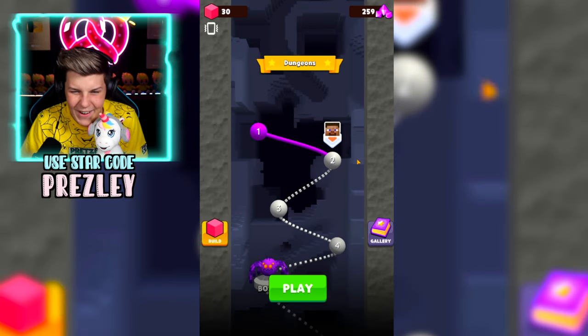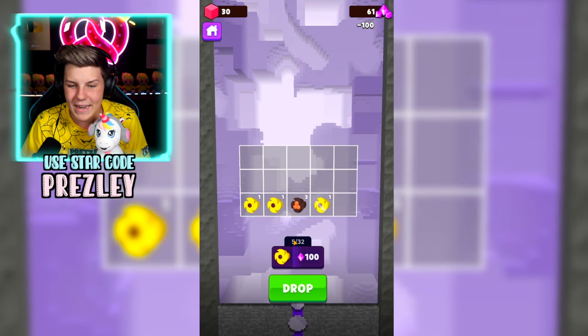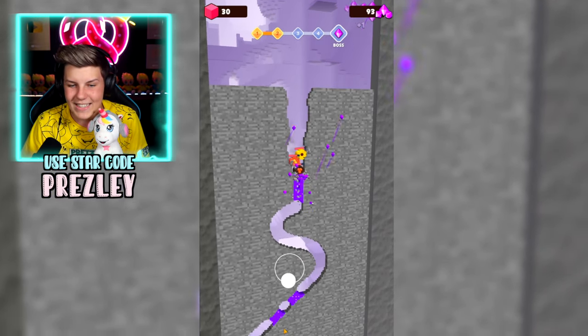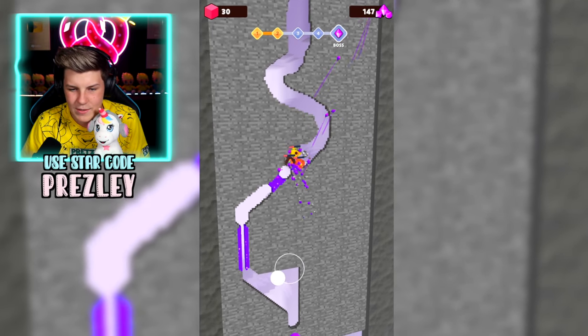Oh my gosh, we're Steve from Minecraft! We're literally Steve - that's awesome. All right, let's buy as many more as we can. Combine all of these, and now we've got a 1, a 2, and a 3. That's pretty OP. Let's head all the way down, jump through here, and then down in this part as well.